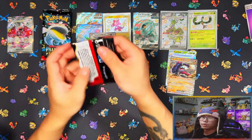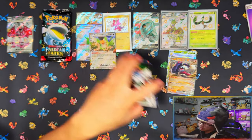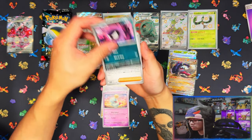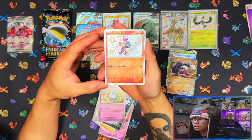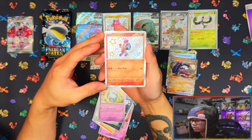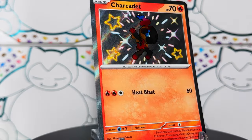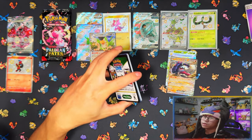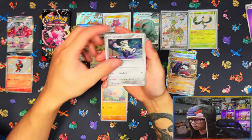Moving on to the Charizard tin — is it going to yield the best results or the worst? If it's going like the other tins there's going to be a full art — which one will it be? First pack magic from Charizard side: Sharpedo baby shiny! That's one of the nicer baby shinies you can get — and it's a fire type too.